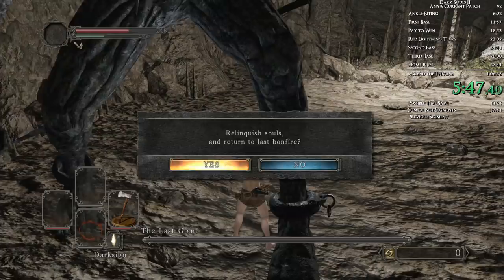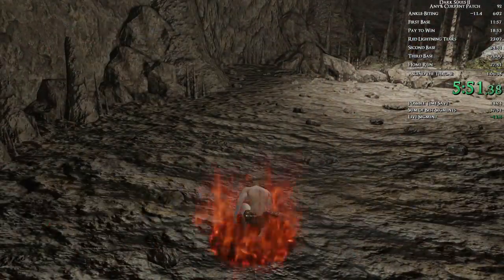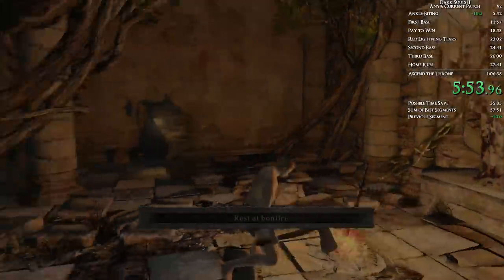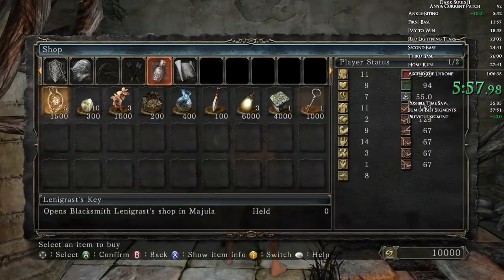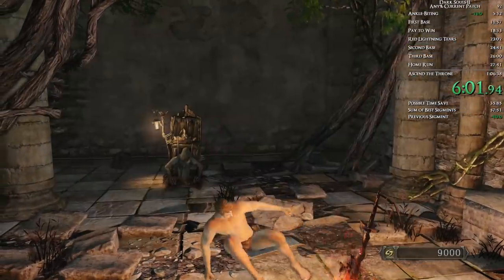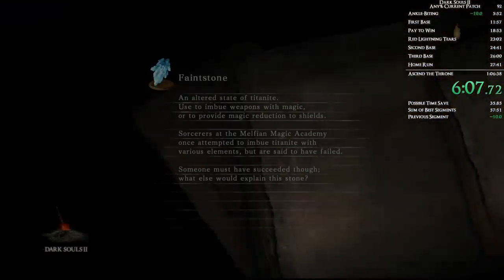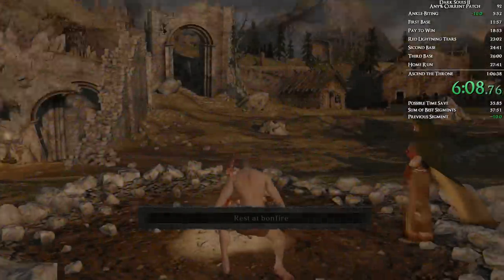This is very key: you want to start using the dark sign immediately as fast as possible here, because you'll see I used the dark sign before the souls popped into my count. Because I used the dark sign so quickly, I will still get the giant souls. You can see I have 10,000 here, and then we're going to buy the blacksmith's key, leave, and go to Majula. That's a nice little trick — you can dark sign out before and still get the souls from the boss. But it is very particular; you have to do it very quickly.